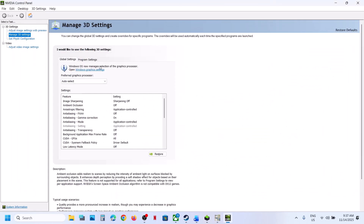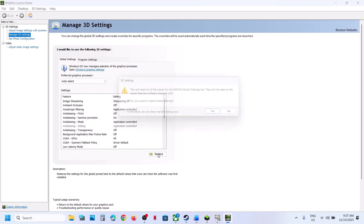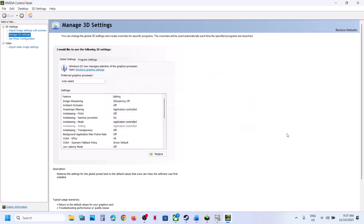If still not working, restore NVIDIA Control Panel settings. Go to Manage 3D Settings, then Global Settings and click Restore, then Yes. At the bottom right you will see the Apply option — hit Apply. Once this is done, launch the game and check.